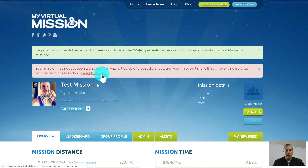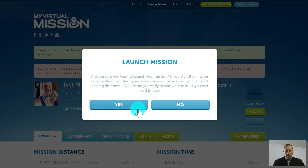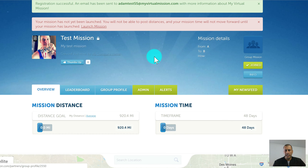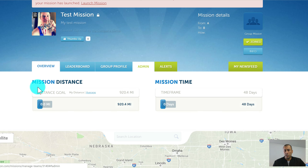You'll see a notice that the mission has not yet been launched, so you don't need to panic — the mission is not underway yet. If you want to launch the mission, click the launch button and it will ask you to confirm. As soon as you click yes, the mission has started and it can't be stopped, so be sure you want to start it at the right time.